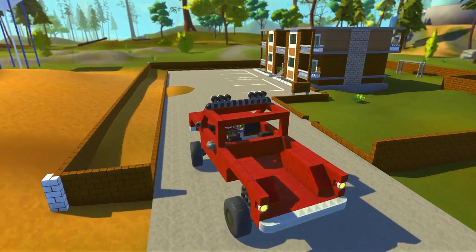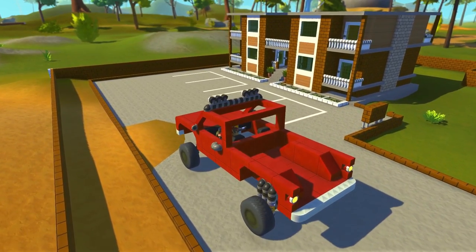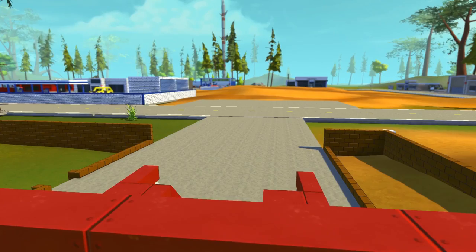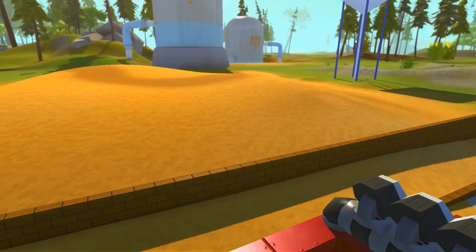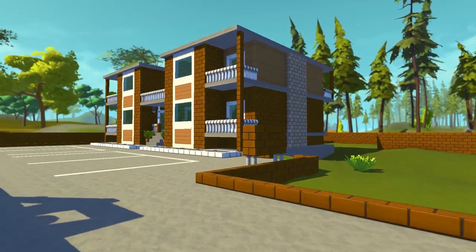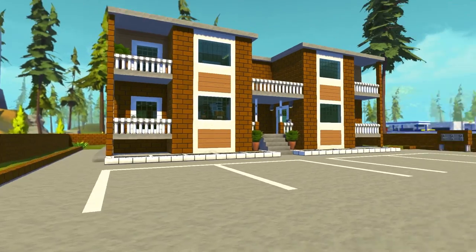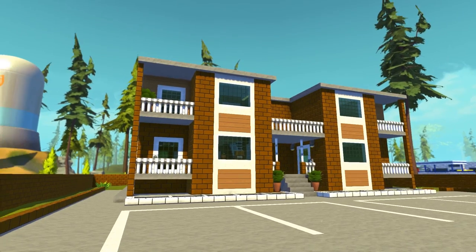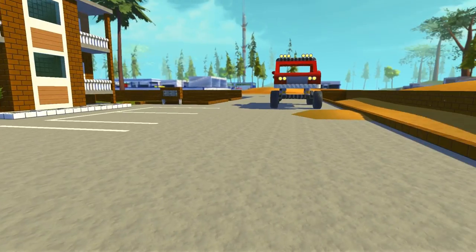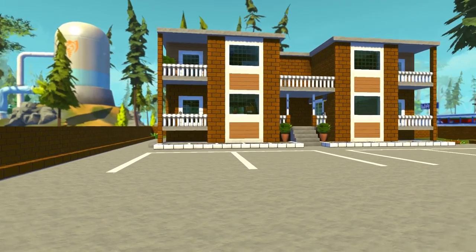And that is an apartment building. You guys have been consistent — every video it's, well you've got a town, but you have nowhere to live. And I know I've talked about a neighborhood, and that's still a plan, but I wanted to put something in town that you can live in. And I came up with an apartment. Now this thing is only two units — it looks like four, but each apartment has two stories. I almost started to build another one, and I'm glad I didn't, because this took a long time.